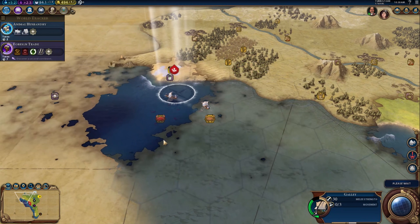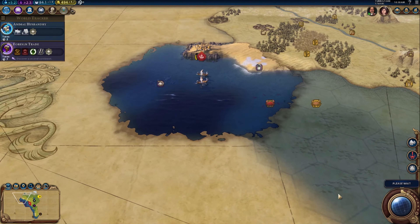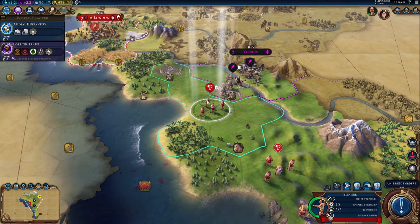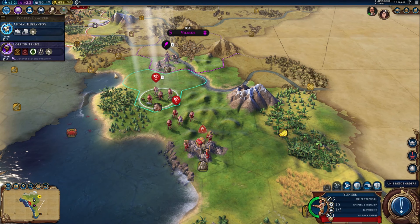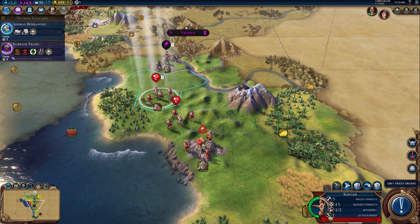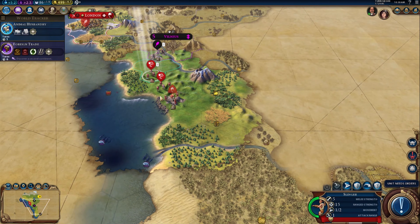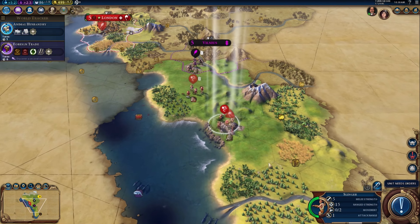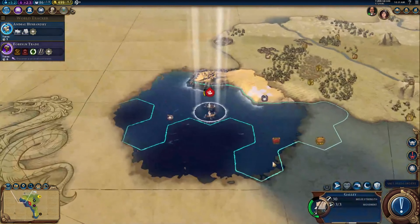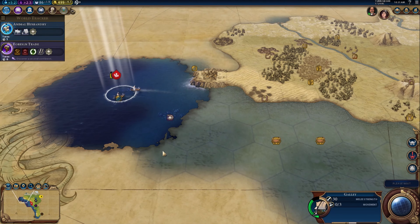There's got to be something useful — there's a little tribal village right at the end there. I could probably do with another city somewhere in between this one and this one, so that will be something to do at some point. Still no land visible, so not great.